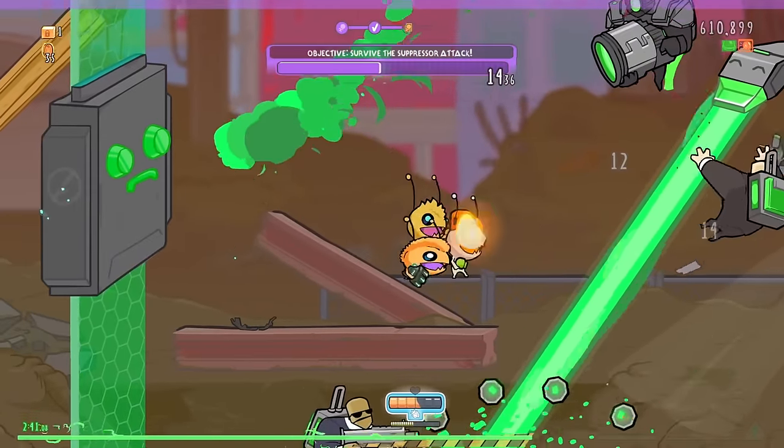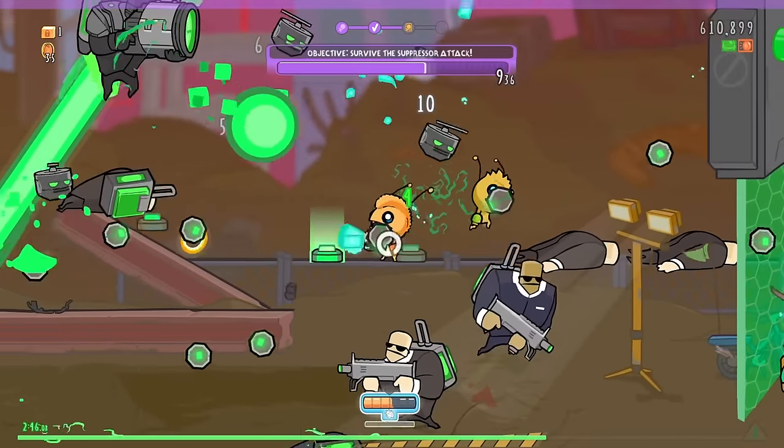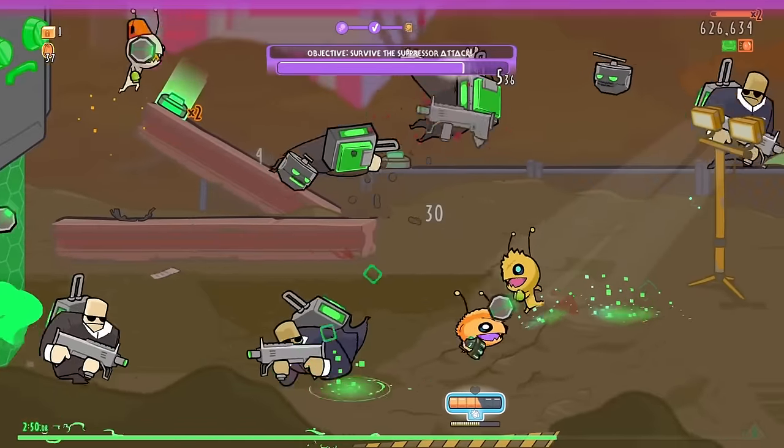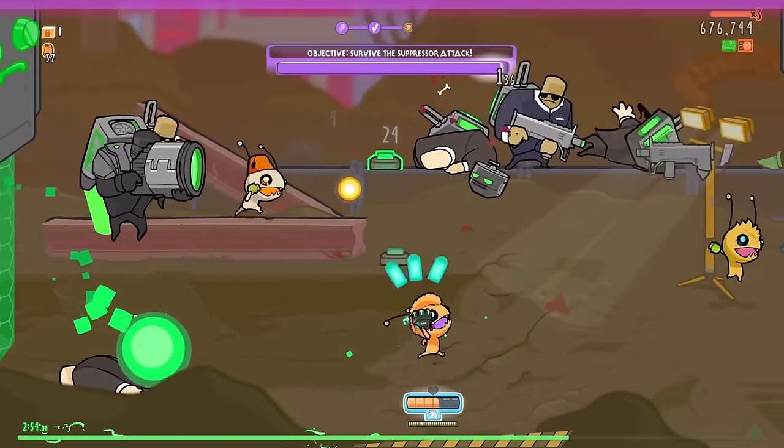I don't know why me rolling has me just go straight into the ground. There's an enemy on top of me. Hasn't worked that way up until now, and I'm curious why it does now, of all times.